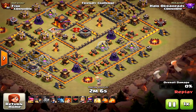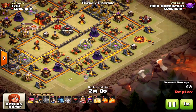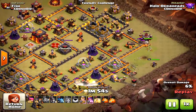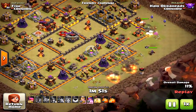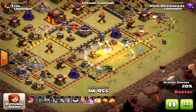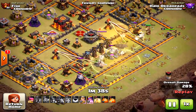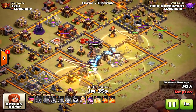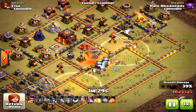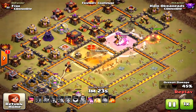Now let me show you the three star on this same base with the same army. Coming in from the side, you don't encounter both inferno towers at once. As you'll notice, the miners actually move towards the inferno towers a bit quicker from this angle. My king and queen are going to take care of the northern inferno tower, and because everything is clustered in the core next to the inferno towers, the miners won't split off and circle like before.